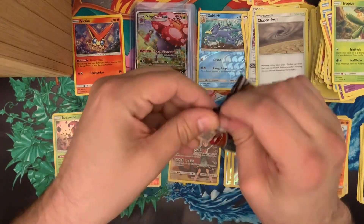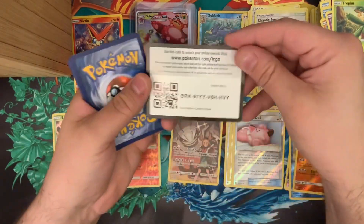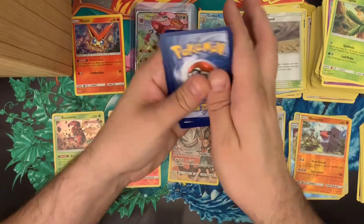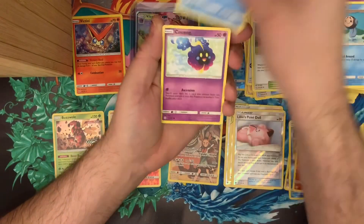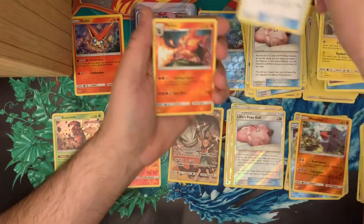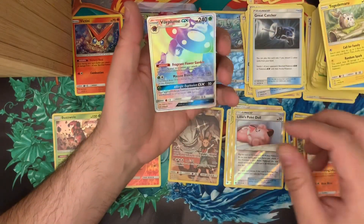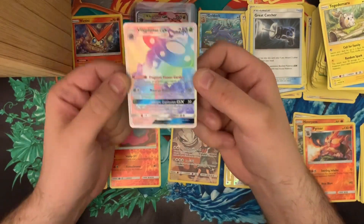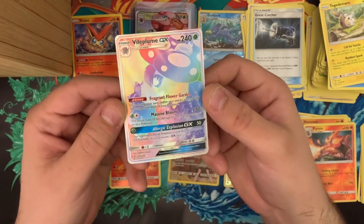Now we're halfway through. Another white code! Duskull, Tympole, Piplup, Cosmog, Lillie's Poké Doll, regular trainer Togedemaru, Great Catcher — great card — Pyroar as an uncommon reverse holo. I had asked for a rainbow rare and this is the Vileplume GX full art rainbow rare, secret rare 250 out of 236. Centering is a bit off — just a hair crooked — but otherwise yeah, centering on the back is a little off too, but I'm not mad. This is a beautiful card; it reminds me of Miyazaki.